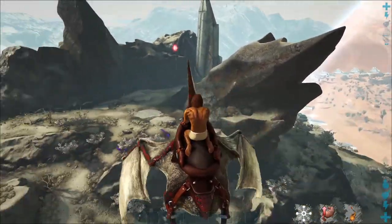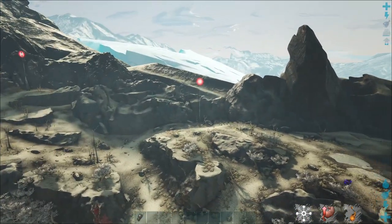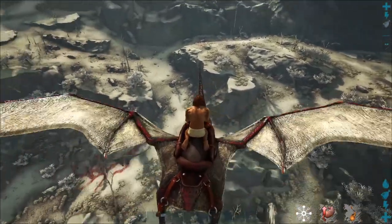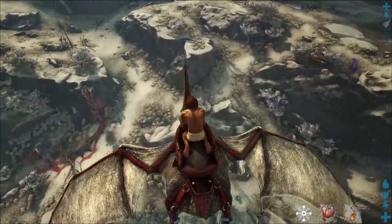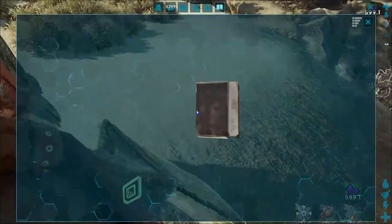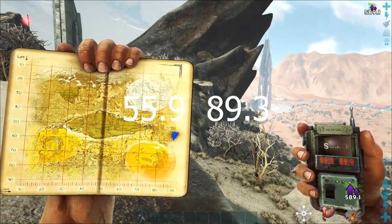You have one right behind this rock, but then you also have one to the left of it — this one right here. That's the one you actually want to pay attention to. Not the one right behind it, but this one on the left. If you look in front of it, down here, you'll see that there's a cliff — well, not quite a cliff, but like an edge. A rocky face right here. And on the very tip of that, here in the front, you'll find a dossier, or note. This is the corrupted dossier, right here, at 55.9 by 89.3.